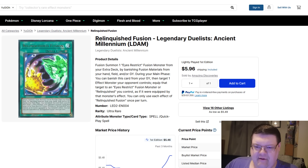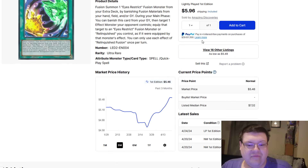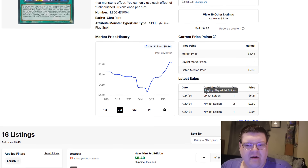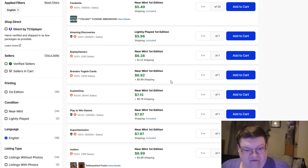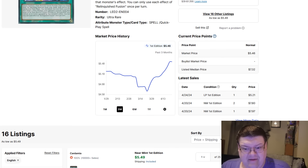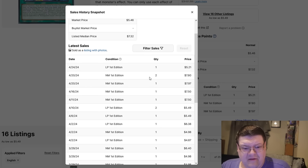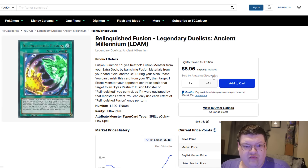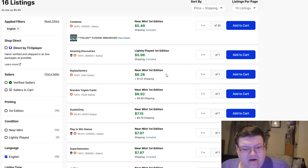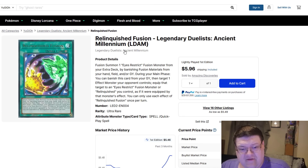Relinquished Fusion — I don't know what has brought this one on. I can't think of anything out here. It's really too interesting. I saw 16 listings for this print and I was like, huh? $7, $8 a copy? What in the world? This has not had a large swing of sales, actually. It's just naturally low on listings for this version, considering the fact this is from Ancient Millennium. We'll talk more about that here in a second.